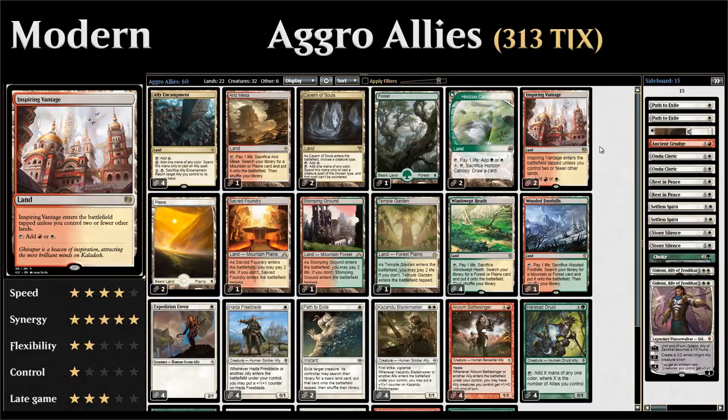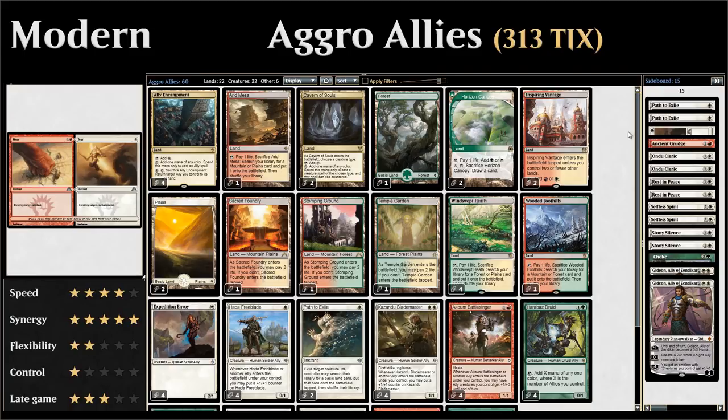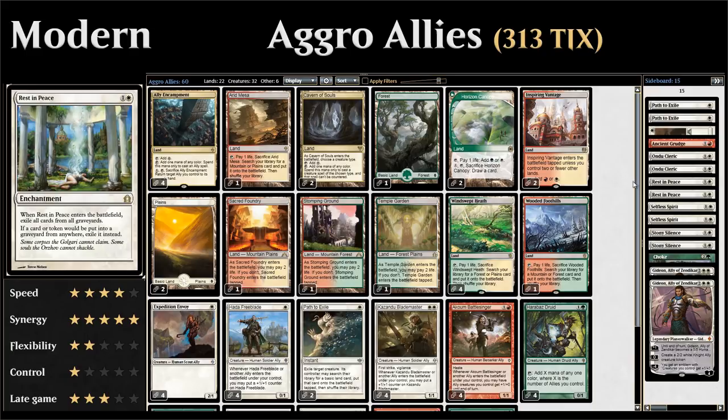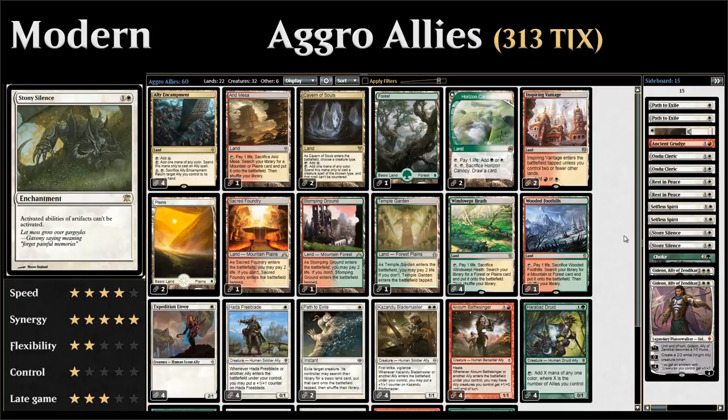The sideboard: two additional Path to Exile for creatures, Wear/Tear for artifacts or enchantments, Ancient Grudge for more artifact hate, two Ondu Cleric against burn decks for life gain, two Rest in Peace against graveyard decks, and two Selfless Spirit — the only non-ally creature in the deck — protecting us from sweeper effects out of control decks.